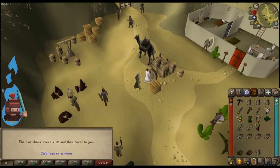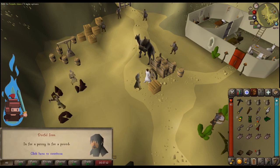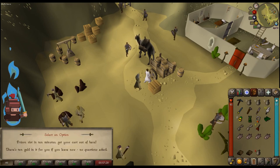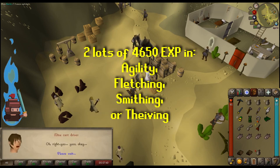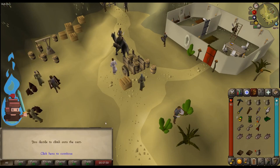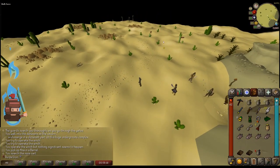One additional thing I did, mainly for the achievement diaries, was the Tourist Trap quest. It was a bit of a pain with a lot of running around in the desert, and if you mess up the mechanics you end up getting thrown in jail or dumped in the middle of the desert. However, the reward is two lots of 4,650 XP in either agility, fletching, smithing, or thieving. I used one on agility and one on thieving, which got both skills to level 20 — enough to complete the Lumbridge achievement diary and get Explorer's Ring 1, which gives twice-daily 50% run recharge and 30 low-level alchemies.